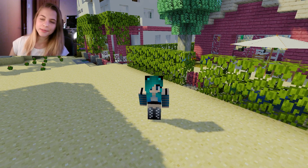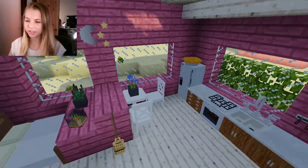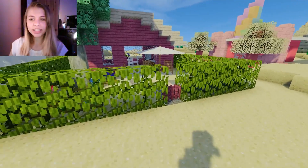Hey guys, it's Rocket Stripes and welcome to Mace Migration. In the last episode we built this little cabin thing, and honestly I really like how it turned out — it's just really light and airy and open, cute and Tumblr-y and adorable.